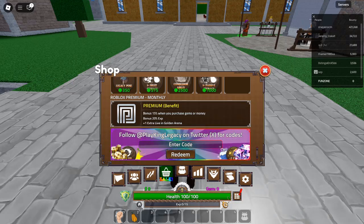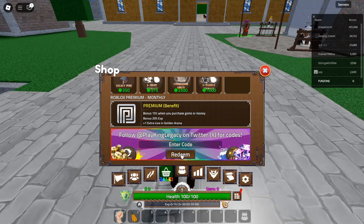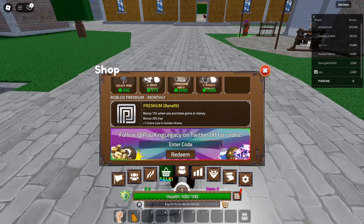Code 5: RainbowDragon — Redeem for 100 gems. If you're looking for a colorful and exciting boost, redeem this code for 100 gems. To redeem it, make sure your character has the old rainbow dragon color.